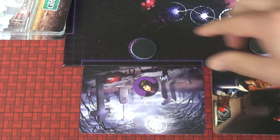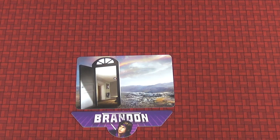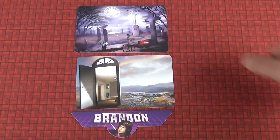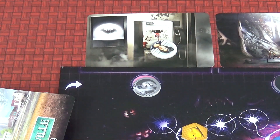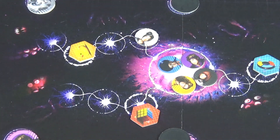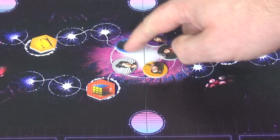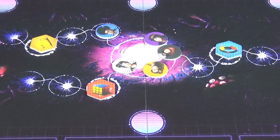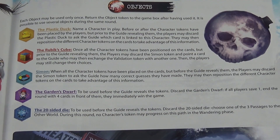Once players have chosen, all tokens are revealed so everyone can see who has progressed and who is stuck. If you've guessed the right card, you get to keep that card and that's the next part of your story. If you muck up, you get a bit lost and you'll have to move your character piece along one of the dimensional tracks. If you ever get to the end space, you fall off and everybody loses. Along the way you can choose which route you want to take, and if you ever encounter an object, you get to keep it as a helpful bonus if players seem to be stuck.